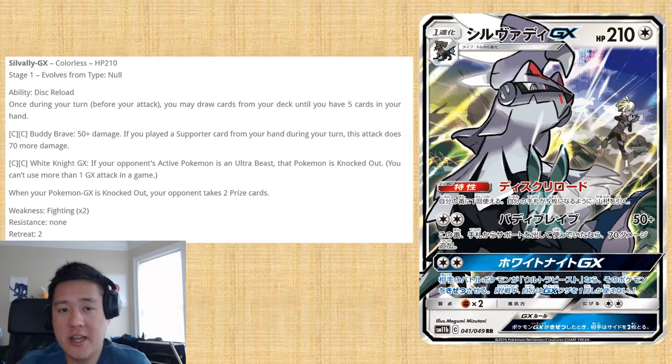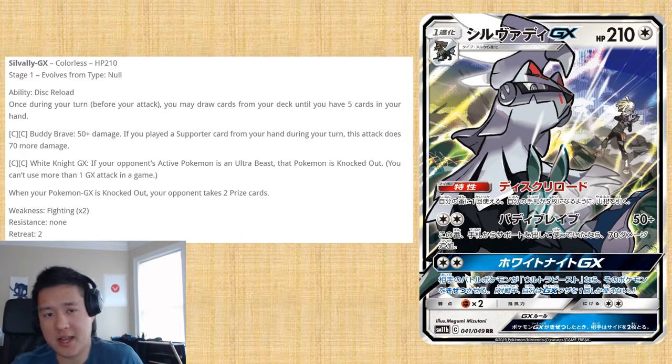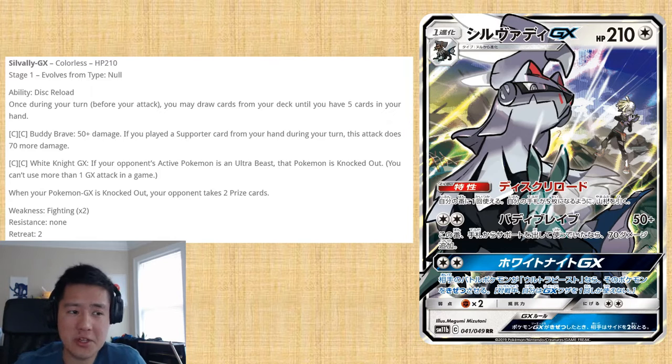Then there's the White Knight GX attack. If the defending Pokémon is an Ultra Beast, that Pokémon is knocked out. It's kind of situational, but it's a very good threat to have — and especially since its energy cost is the same as its regular attack. So I feel like this thing can be used in many ways.